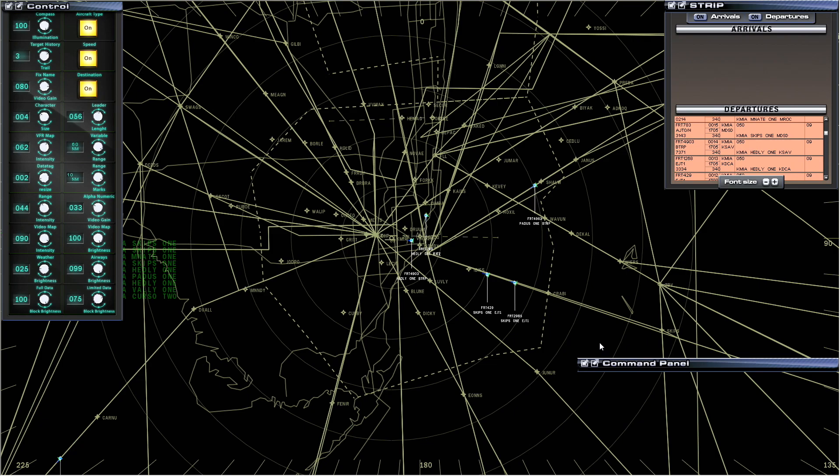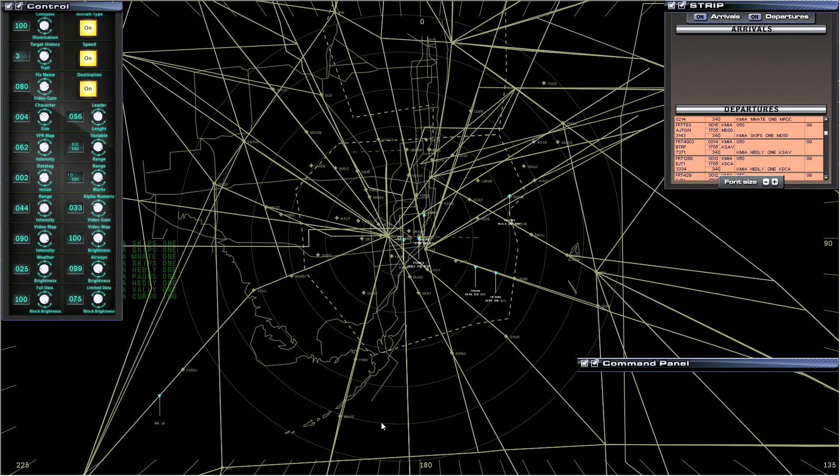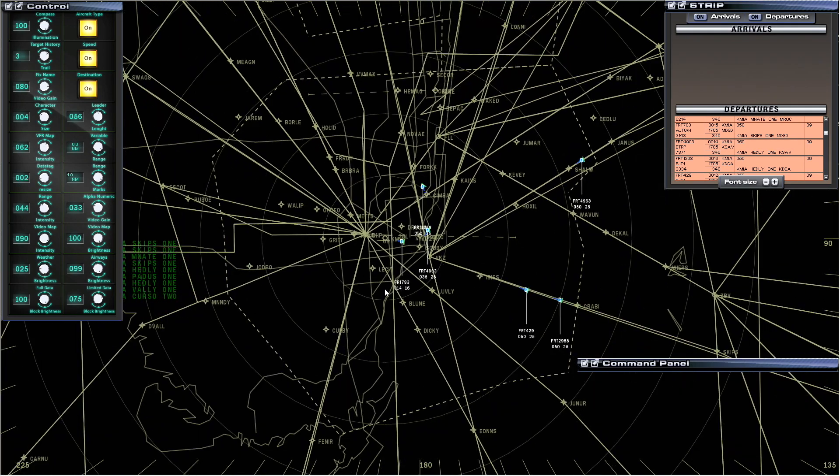You can check this simulator out at the link in the description below. This is TRACON 2012 by FeelThere, the same people who bring you Tower 3D Pro. You can get all the simulators as a pack. There are different levels — you can be in the tower, you can be TRACON, really whatever you want. Some people just want X-Plane, others are into the science and mechanics. Whatever kind of simulation you enjoy, there's something for you from FeelThere. Until next time, thanks for watching!